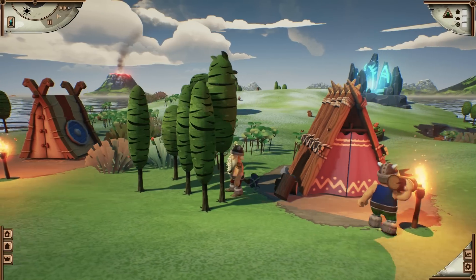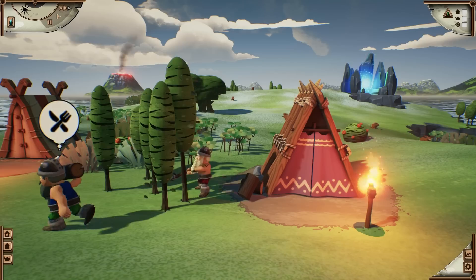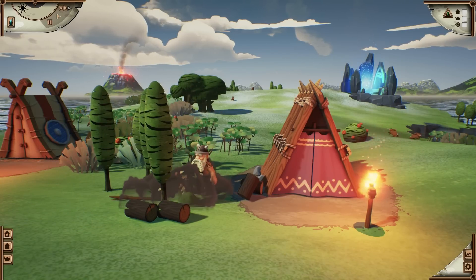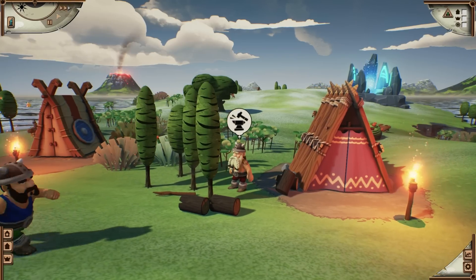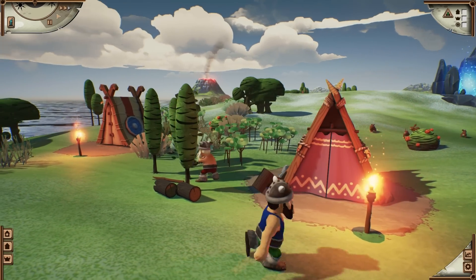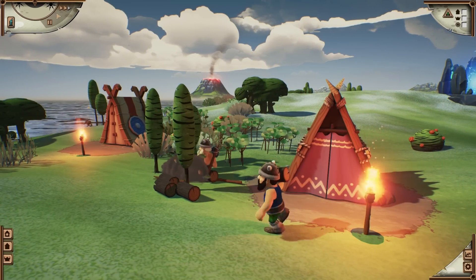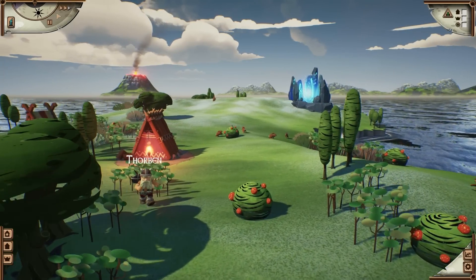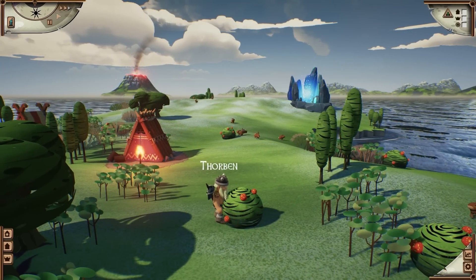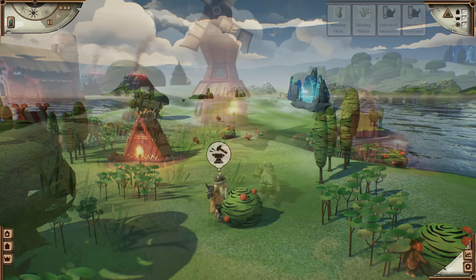The Vikings can take care of themselves and grab whatever tools they need. It's on the player to assign tasks, set buildings near resources, restock supplies in case anything's missing, arm the fighters, and take care of many other things. Your Vikings may get tired or hungry, so good supply lines are essential. If they lack anything, it will have negative effects on the Vikings sooner or later.